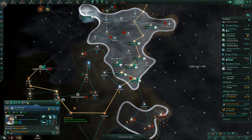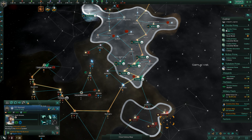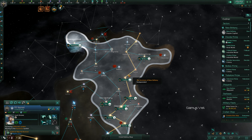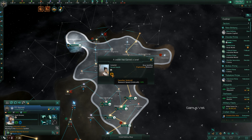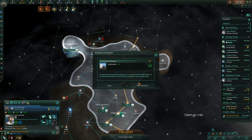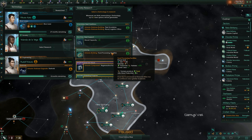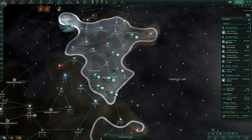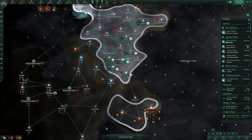Leader has gained a level. Research complete — habitability, nice. Food processing facilities. Naval capacity, which would actually be kind of nice — you can also get the fleet academy. Let's do the naval capacity finally. I don't really like being that low, plus it would allow us to build more ships if we need to just to kind of help build out some things.